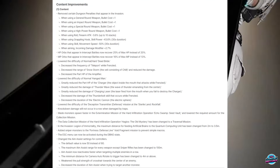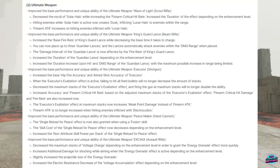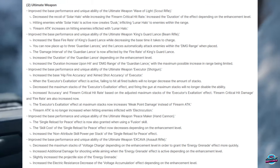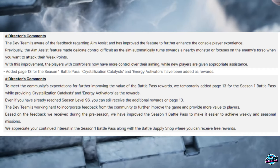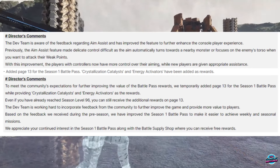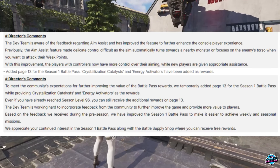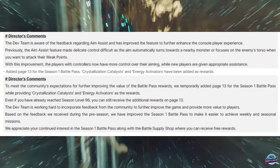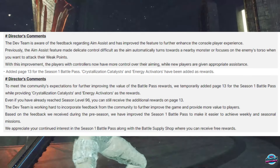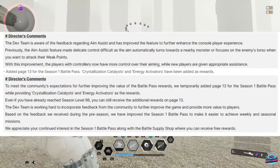The game introduced Hotfix 1.1.2 and implemented a ton of gameplay improvements — buffs and nerfs. I'll leave a link to all of them in the video description. But I'd like to go over the director's comments. The dev team is aware of feedback regarding aim assist and has improved the feature to further enhance the console player experience. Previously, aim assist made delicate control difficult as the aim automatically turned towards nearby monsters or focused on the enemy's torso when you want to attack their weak points. With this improvement, players with controllers now have more control over their aiming while new players are given appropriate assistance.